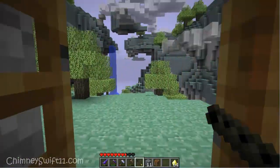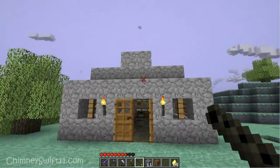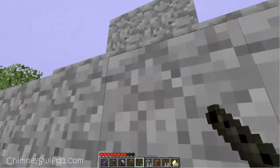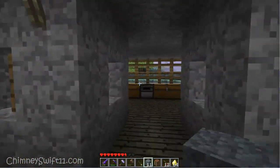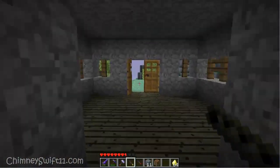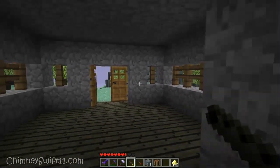You just put the dart shooter in your inventory and you can fire away. Then you can collect them all. Over here in this chest, I do have an enchanted dart. I don't think I can shoot the enchanted dart with the regular dart shooter. And no, I can't.